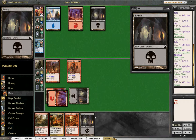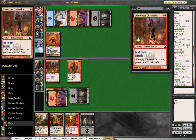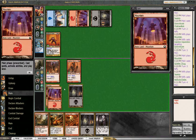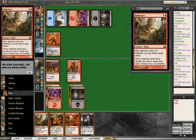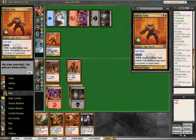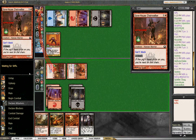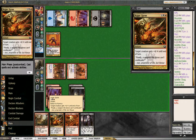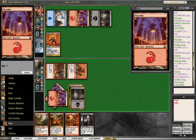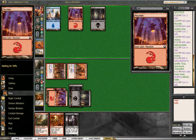Turn three from Izzet - oh, splash black? Hellhole Flailer. Not what we wanted to see. He is unleashing him though, so he won't be blocking us. We can hit him for six, he'll hit us for four. We could Auger Spree it - that kind of seems good. But since he can't block, I say we attack first and see what happens. Probably wait on the Auger Spree till his turn. Actually, he's tapped out - we'll just do it now so he doesn't have a Cancel or anything like that.